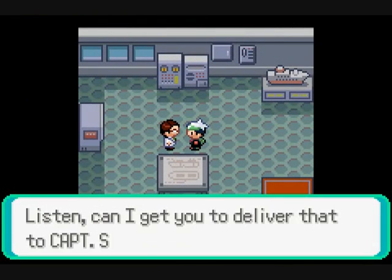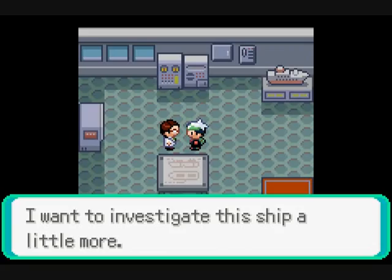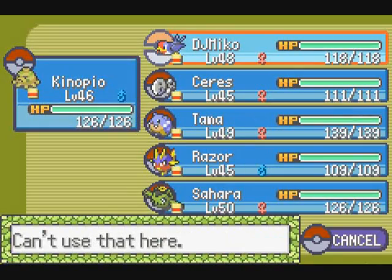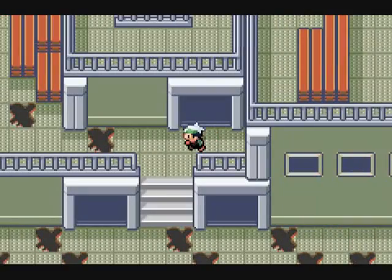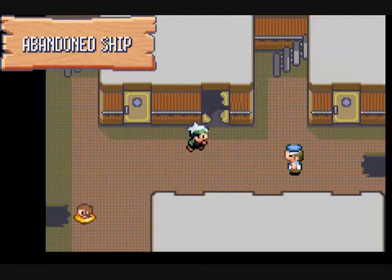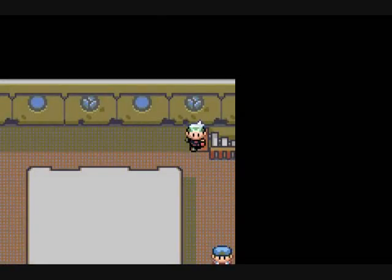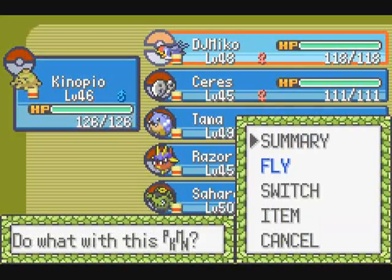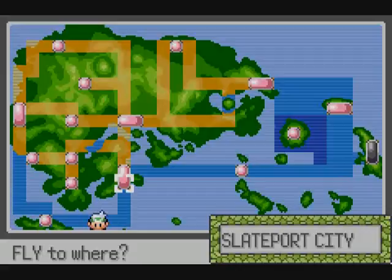That's a Scanner. Can I get you to deliver that to Captain Stern? I want to investigate this ship a little more. So, back to Slateport with us. We're outside! We'll take the long way. Now that we're safely off the ship, can we fly? Thank you!